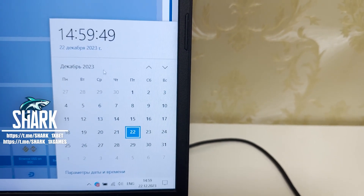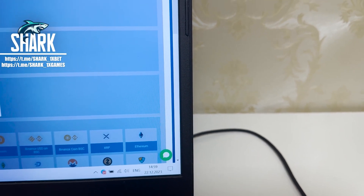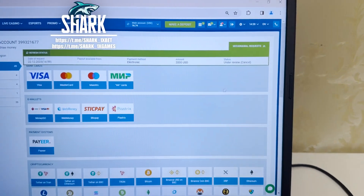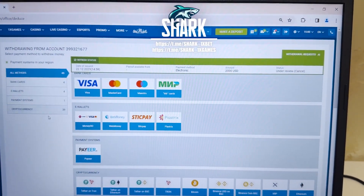22 December 2023 guys, 22 December 2023. Press confirm, press OK. Now we just wait when my money withdraws from the 1xbet wallet to my card — it's about one or two minutes. Just wait a little bit and my money withdraws.